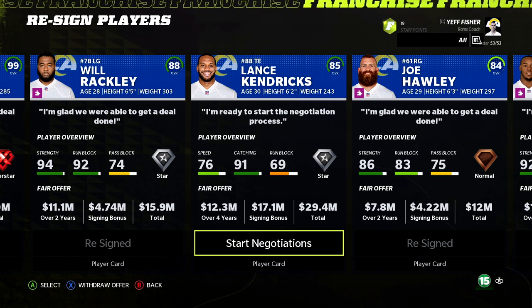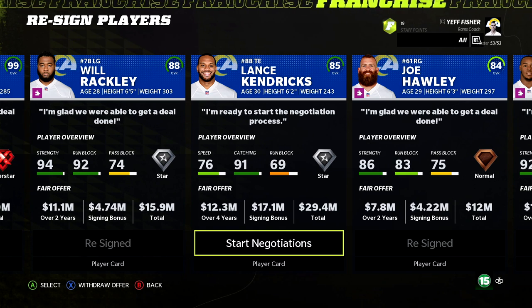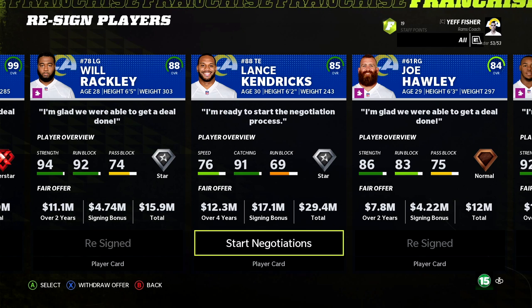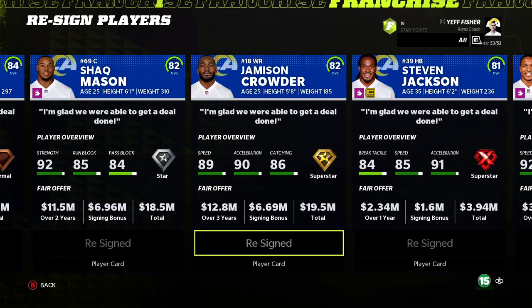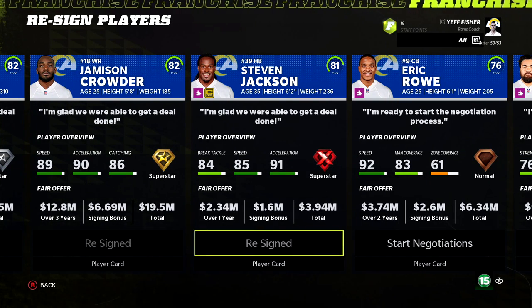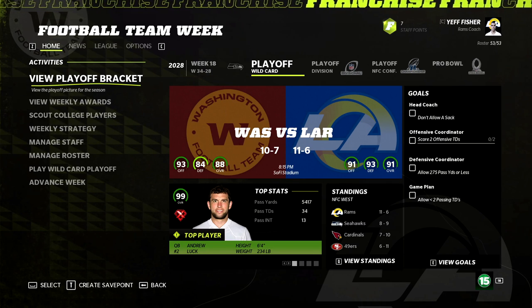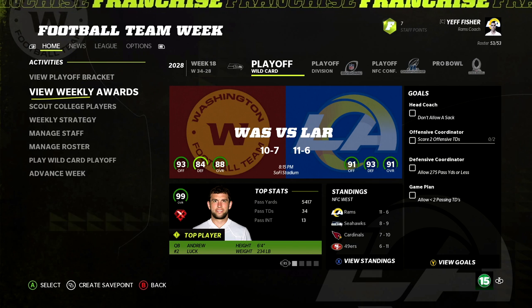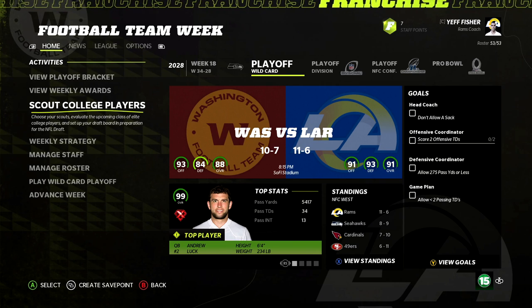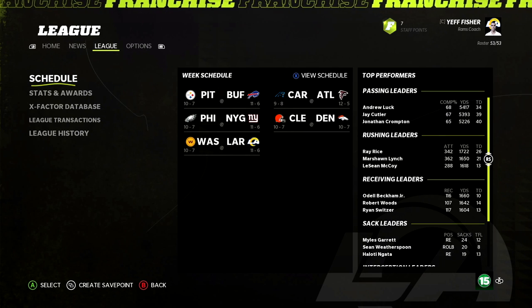We bring Steven Jackson back until he retires. Year 8: 11 and six, third NFC West championship of the rebuild. The team is 91 overall — primed for a run. We open against the Washington Commanders in the wild card round. Stats: Sam Bradford 36 touchdowns — better than his last couple years. Nine and 12 for Aaron Jones, beginning a change of the guard in the backfield. Will Fuller: 1,100 yards, six touchdowns. Alan Robinson: nine and 13. Jamison Crowder also contributing.